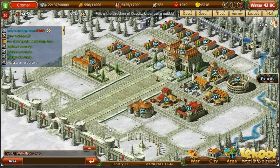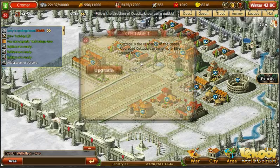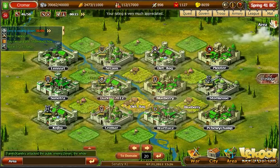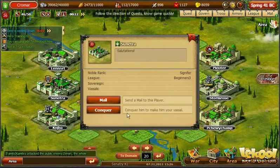Lastly, you will need to constantly make improvements to your city. You can spend silver to upgrade your buildings and improve their effectiveness. With my troops prepared and my city built, it's time to go to war.